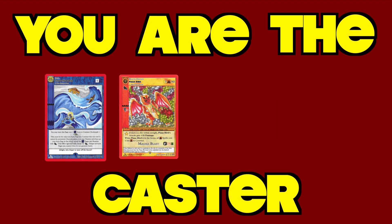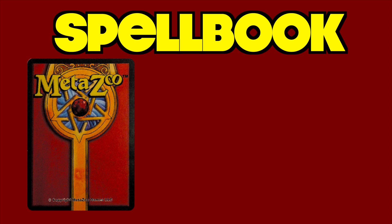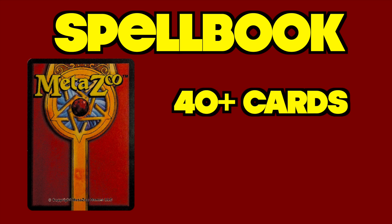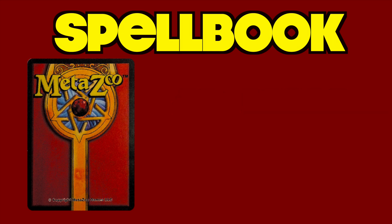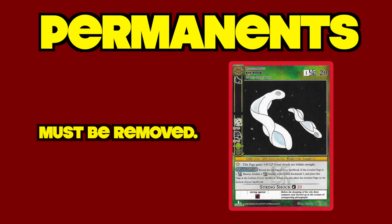Your magical spells live in your spell book — this is just MetaZoo's fancy word for your deck. Your spell books must have at least 40 cards, which are thematically called pages. Like in Magic: The Gathering, these pages when cast become permanent in the arena; they will stick around unless something interacts with them to remove them from play.